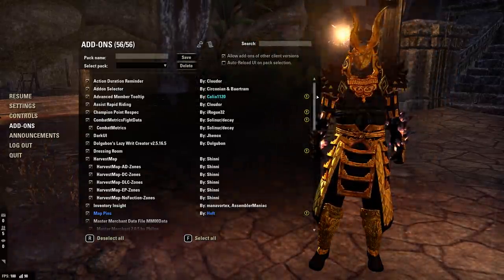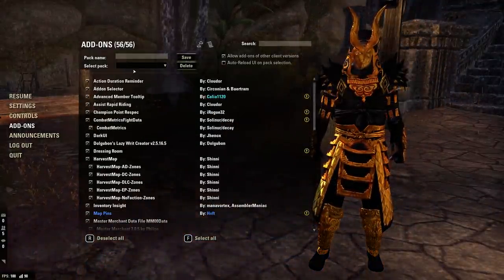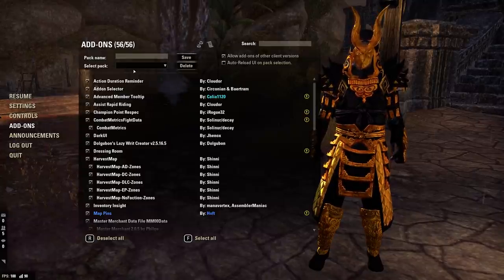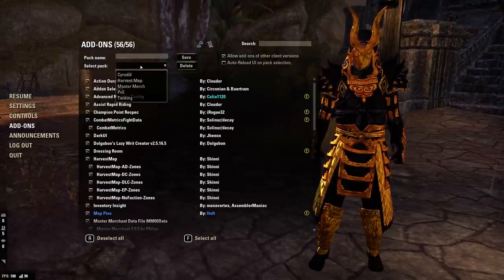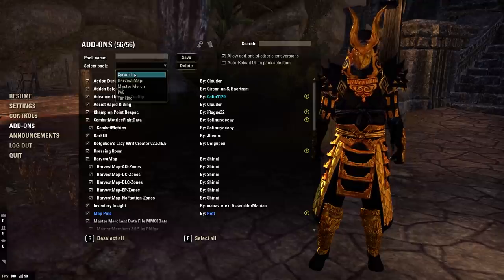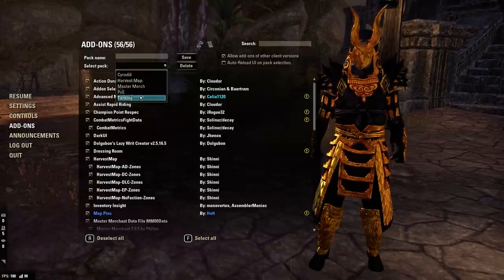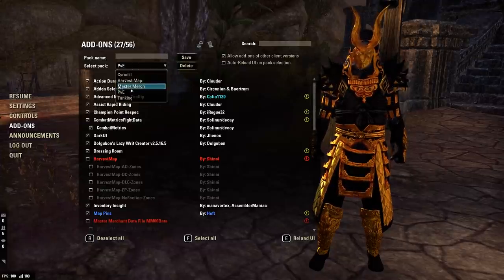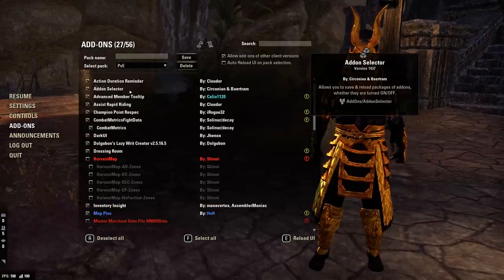We also have Add-on Selector, which is why my add-on screen looks the way it does. I cannot recommend this add-on enough — it makes switching between add-ons incredibly quick. I do PvE DPS, tanking, resource farming, selling, and PvP, so I have different packs: one for Cyrodiil, one for Harvest Map, one for Master Merchant, one for PvE, and one for tanking. It basically allows you to create add-on packs, and whenever you choose the pack you want, you just hit Reload UI.